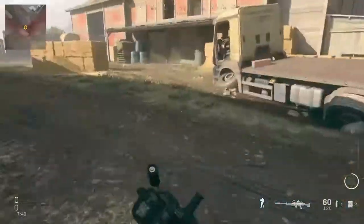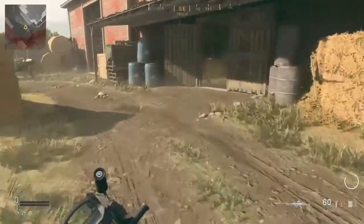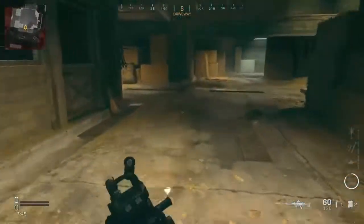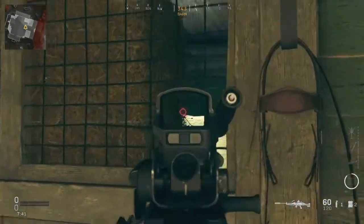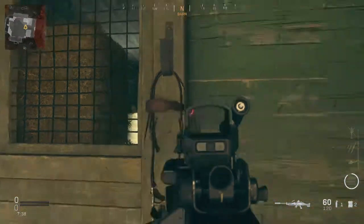To do it solo, you can use C4 and your gun: place C4 at one stuffed animal location, go to the other one, then shoot and detonate at the same time — it does work. What I did is connect a second controller, added another profile, played split screen, moved one controller to one area and myself to the other, and shot it like that. There's like a second delay but it does work.